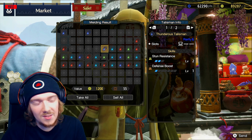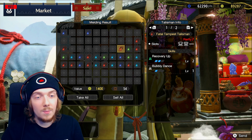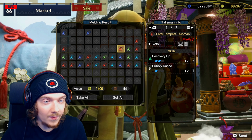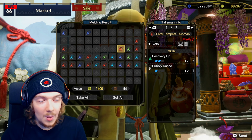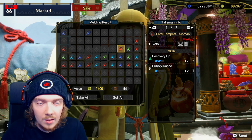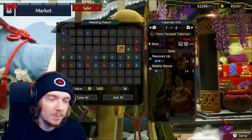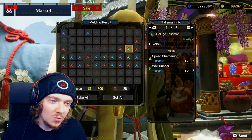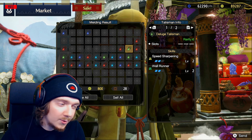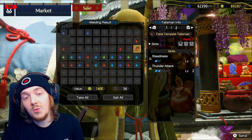Stun Resist and Defense Boost — a bit too defensive for my liking. Recovery Up with Bubbly Dance one, a level two and a level one slot — that's actually kind of decent. Recovery Up is just nice to have, and Bubbly Dance could have potential synergies since it's a status on yourself. Speed Sharpening and Wall Runner two — Speed Sharpening two is nice but you could get better rolls.